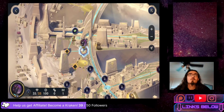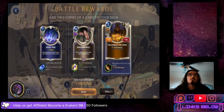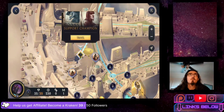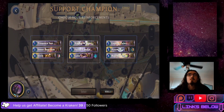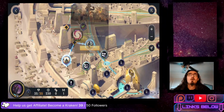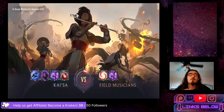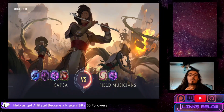Hopefully we get some nice battle rewards. At this point I'm just banking on the support champion — treasure of the sands is pretty cool. I'm going to go with silver, I'm cool with silver. This time around we're going to go into the field musicians and probably the champion item chest. From this point on we need to buff up Kaisa to be able to take on Aurelia.